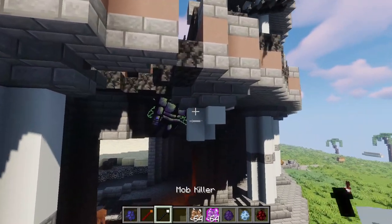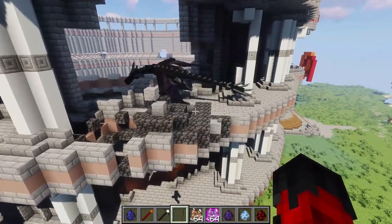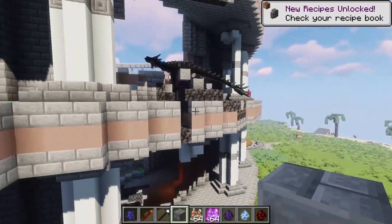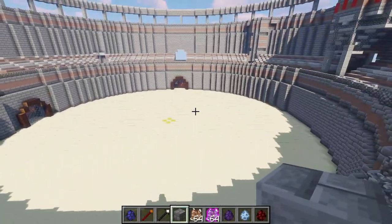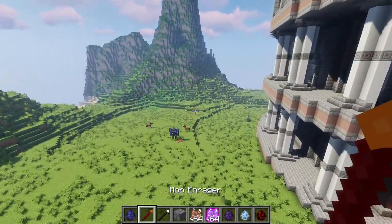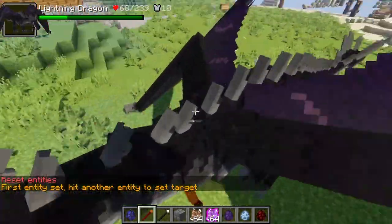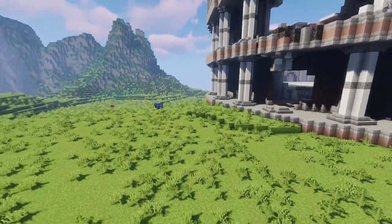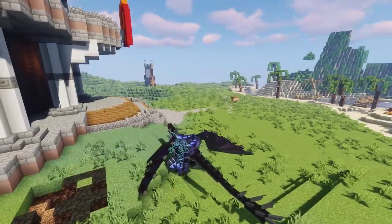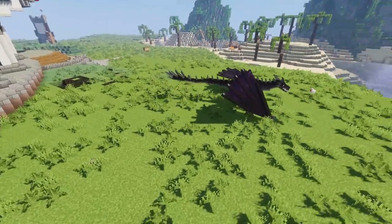Where did the Warped Moscaw go? There he is — he's good, chilling, and he actually has more health now than before. I'm trying to find the Warped Moscaw but he keeps disappearing. Did he die? I didn't see his death. There he is — he's killing cows, I don't know what he's doing. Okay, let's start that again. They are both vexed and angry now. The Warped Moscaw is flying over — there we go, it's back on. Yep, the Lightning Dragon got him. That was a close one.